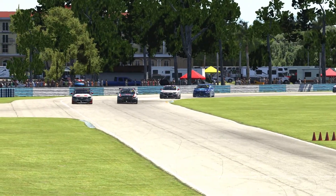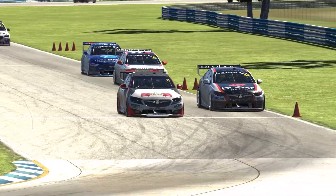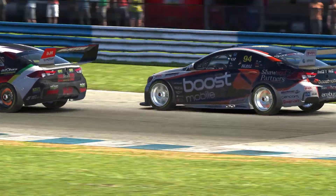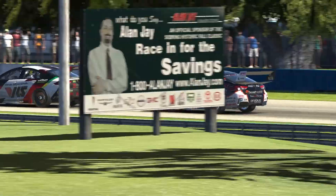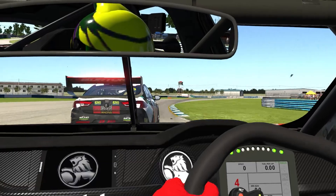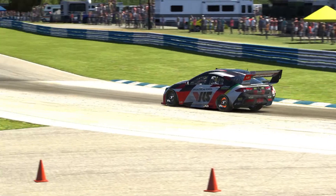It looks like Burton has enough for Filsell. Here goes Filsell again to the outside — no, he can't do it. He tried to do the over and under cross, but Burton knew. It looks like a little bit of damage on that Boost Mobile Commodore — that might hurt him. Only half a lap to go. It's bringing the TTR cars into this battle — there was a four-second gap.